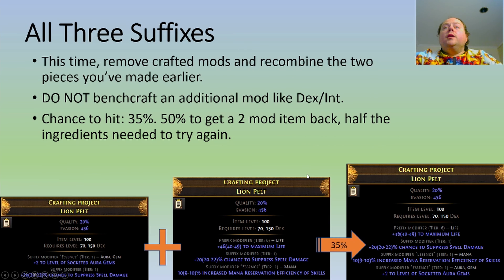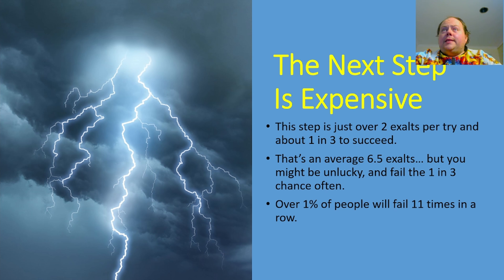So now our goal on the non-budget version is to get all three suffixes together. We've got one item that has two suffixes and another item that has two suffixes. This is another case of recombinators: 35% to win, 50% to get one of your bases back, 15% to destroy both. You do not want to bench craft an additional mod this time — the numbers don't work out in your favour, and whilst there are complex strategies involving influence blocking, they're not useful here. The next step costs just over two exalts per try and is about one in three to succeed, so on average that's around six and a half exalts. Over 1% of people will fail this step 11 times in a row, so be aware of that before you start.